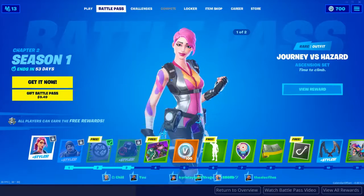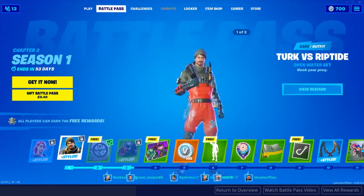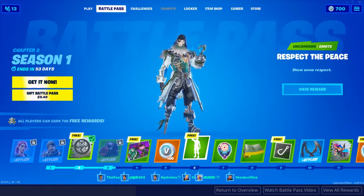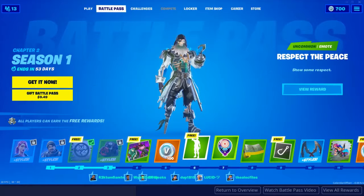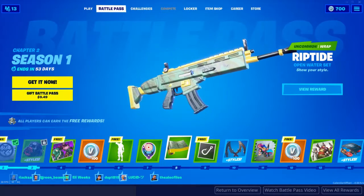Starting off you have this first skin here with two styles, looking pretty sweet. You then have this one here — he also has two styles, looking pretty sweet. Then you get your first emote here at tier 6, looking pretty cool. Down here at the bottom of the battle pass you can see what tier your friends are. You can see this person, Alec, he's the highest one right now — my friend's like tier 7 or something. You get a nice wrap here, looking pretty sweet — this is for your gun and everything, that is looking epic.